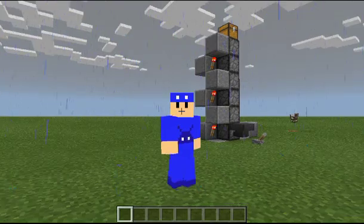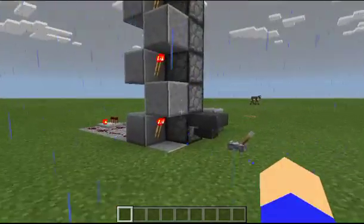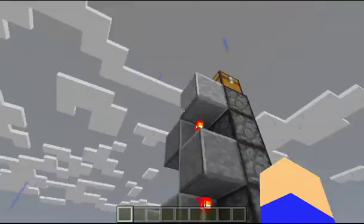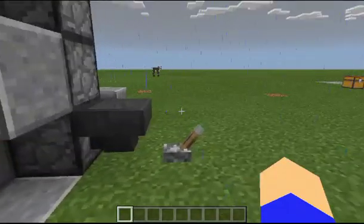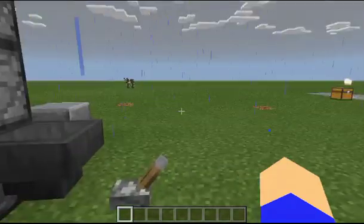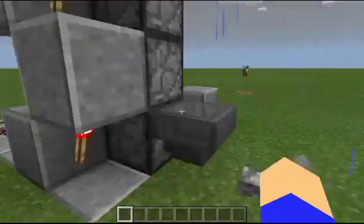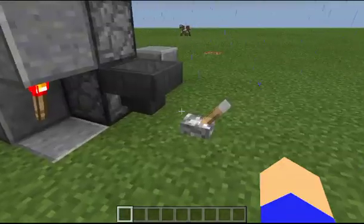I've seen a number of different item elevators through the years. However, there's none of which I actually particularly like altogether. So what I've done is I've went ahead and built one of my own. This is just a small example — say you've got some sort of automatic farm and you've got items flowing into hoppers, which are then going to go upwards. We've got ten diamonds in there.